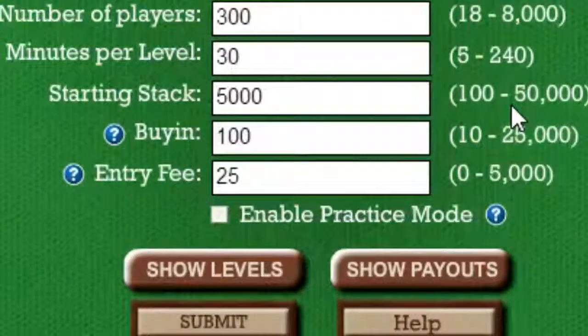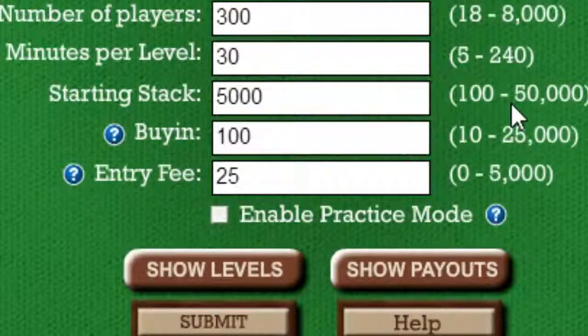The total cost to enter the tournament is the buy-in plus the entry fee. The difference is the buy-in is awarded back to the players in the form of prizes, while the entry fee goes to the card room. If you're trying to duplicate a tournament at your local card room, they usually indicate how much of the total cost is the buy-in and how much is the entry fee.